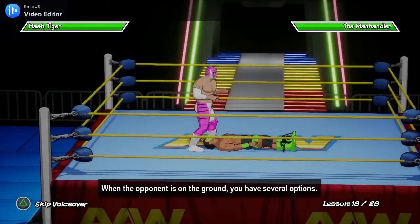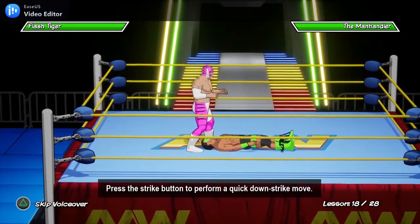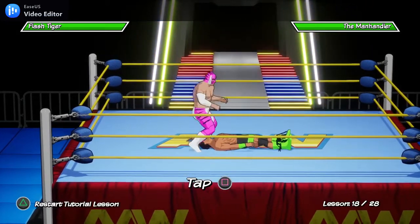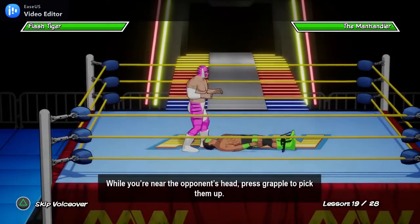When your opponent is on the ground, you have several options. Press the strike button to perform a quick down strike move. While you're near an opponent's head, press grapple to pick them up.